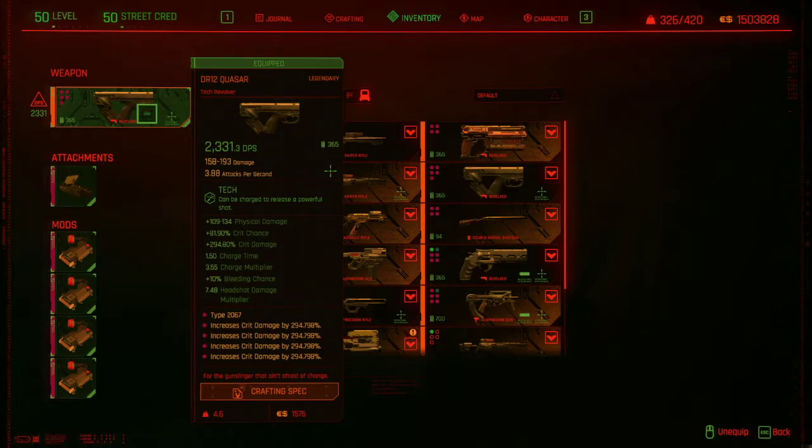I think they cap out at like 2.10, so if you get 2.10 that's good. The charge multiplier you want at 3, and the headshot multiplier you want at like 5. All of the other mods on your clothing and stuff are going to bring that up a little bit higher.